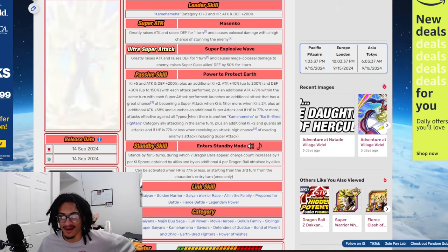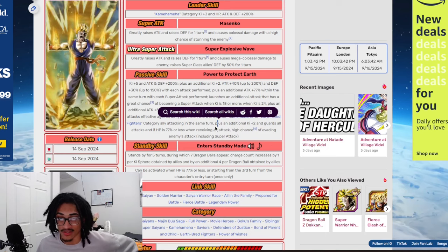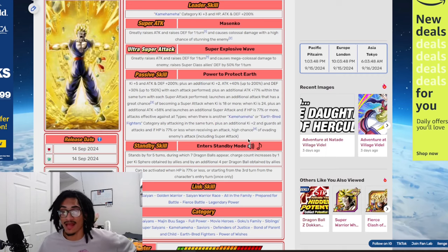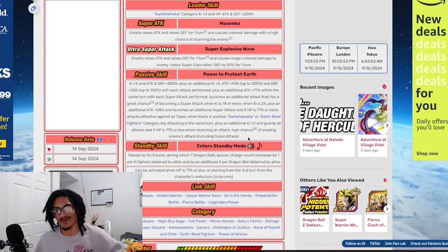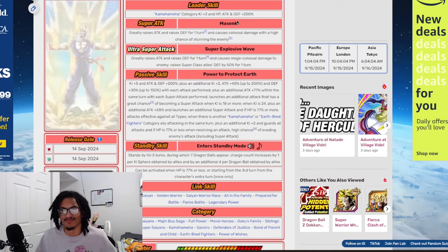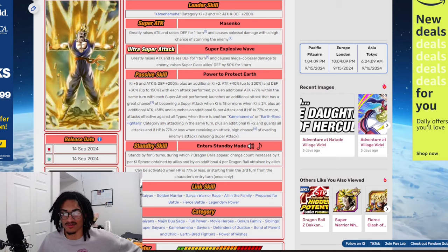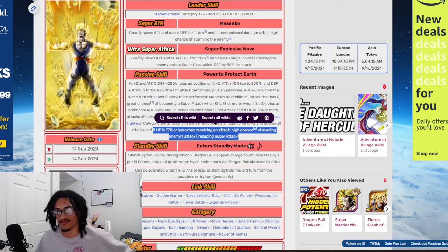When there is another Kamehameha or Earthbred Fighters category ally attacking the same turn, this card gets 2 Ki and guard. If HP is 77% or less when receiving an attack, this card has a 50% chance to dodge. So in all practicality, you're definitely going to be running a Kamehameha category ally right next to this card - he is a Kamehameha 100% leader skill. This card will very easily be sitting with Ki and guard, and if you're below the HP threshold you'll be getting that 50% chance to dodge.